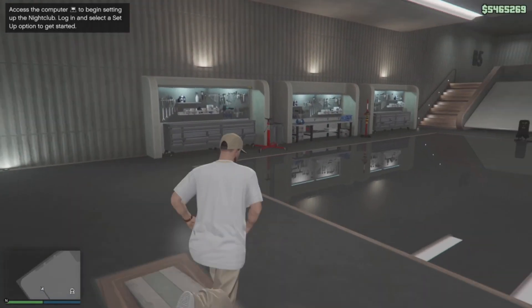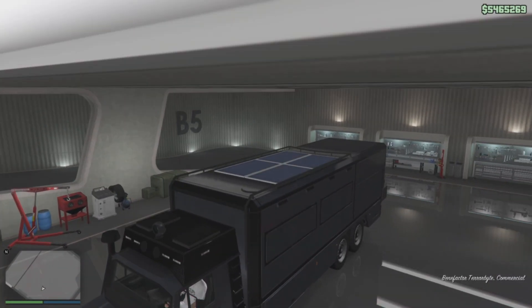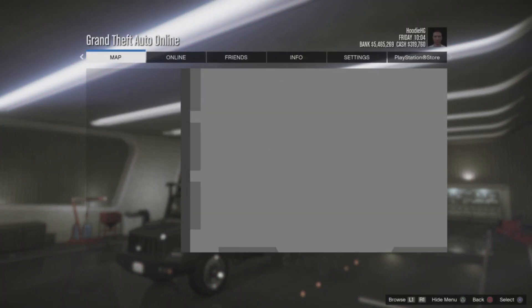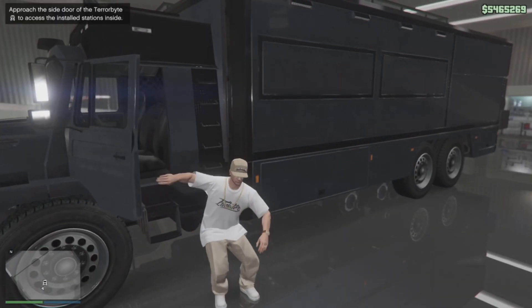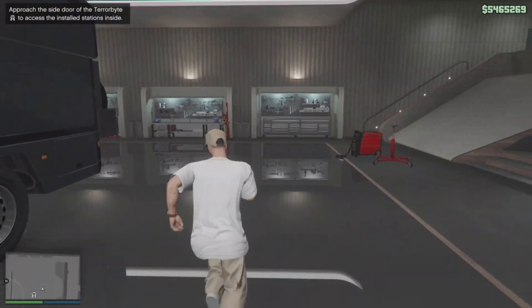Once your friend is sitting in the vehicle, make your way to your nightclub and enter the Terabyte garage. Jump in the Terabyte, then hit right on the d-pad to modify the vehicle. You should be on a frozen screen once you hit right on the d-pad. From here, hit pause and then unpause — you should now be able to move around.